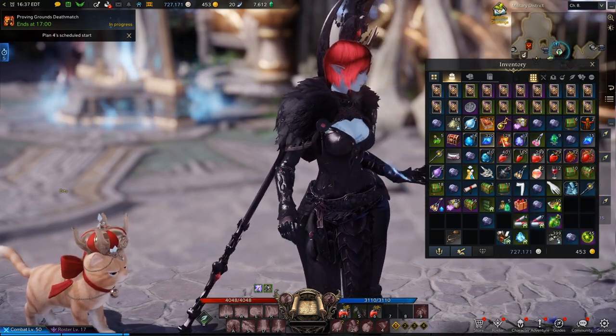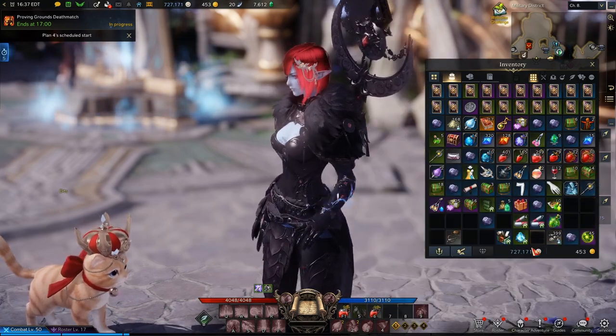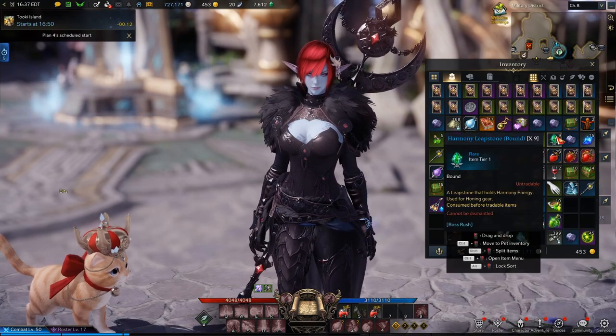That would be guardian stone fragments, destruction stone fragments, and these things in your cluster inventory — the harmony leap stones, bound or unbound.